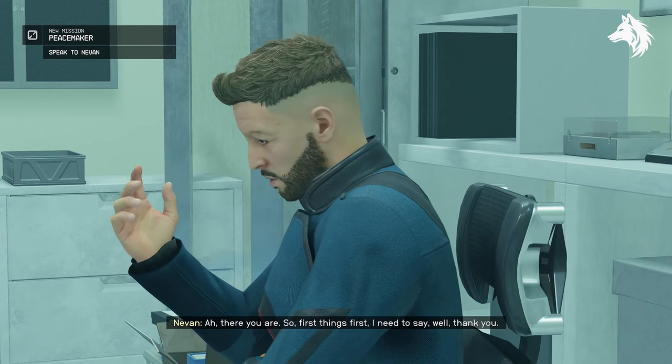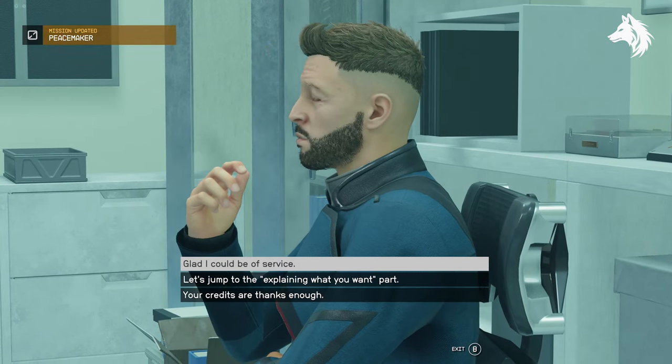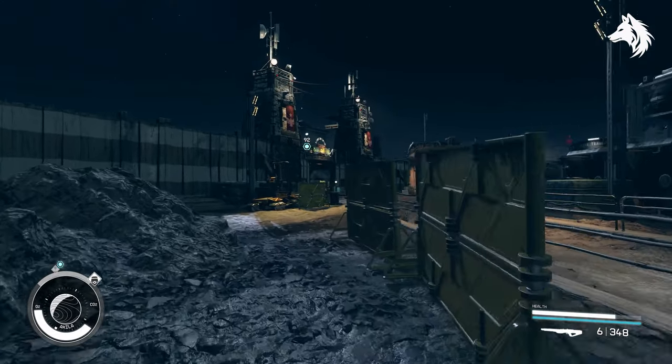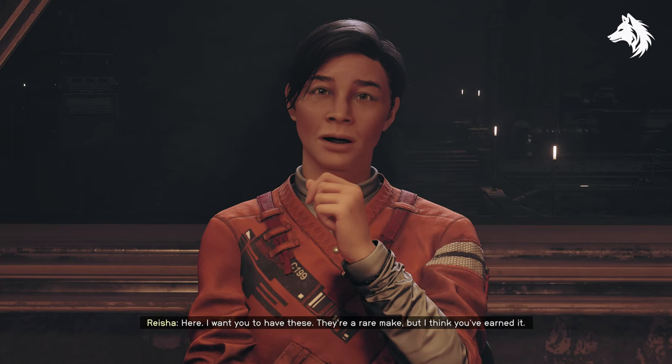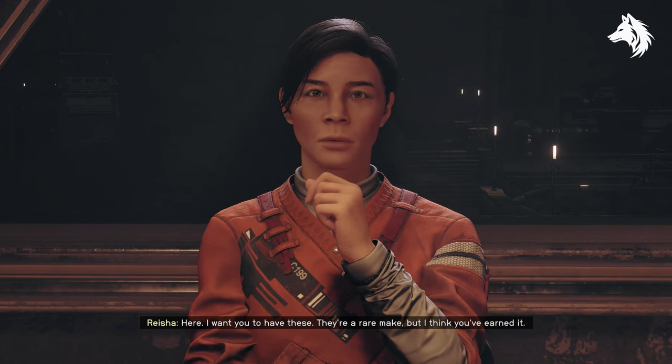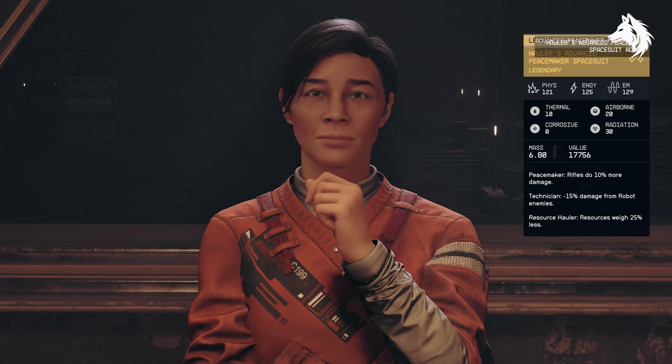Now you must speak with Nevin to start the final mission in this quest chain, called Peacemaker. He asks you to travel to Achilles City to talk with the retreat's donor, Reisha of Laredo Firearms. It's up to you to negotiate with her — make sure you give the retreat a glowing review and eventually she will reward you with the rare reward.